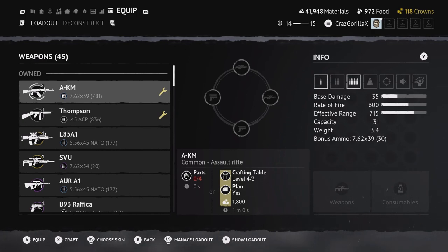There are two different types of in-game currency: crowns and materials, and technically food. You can see them all up here — materials, food, and crowns. Materials is a type of in-game currency that you use to craft weapons, ammo, or consumables.